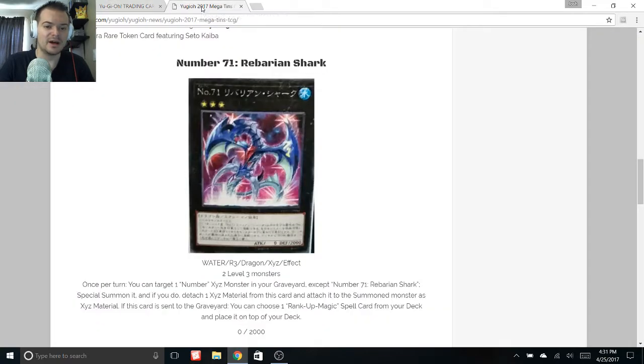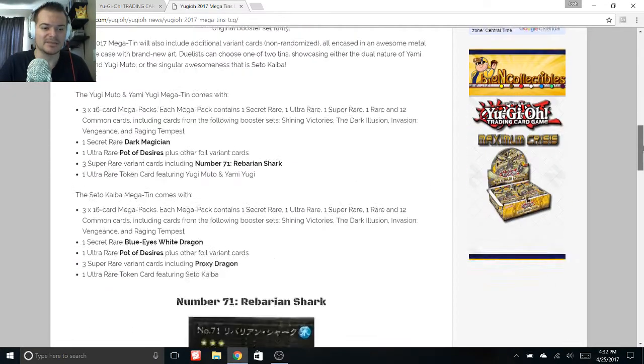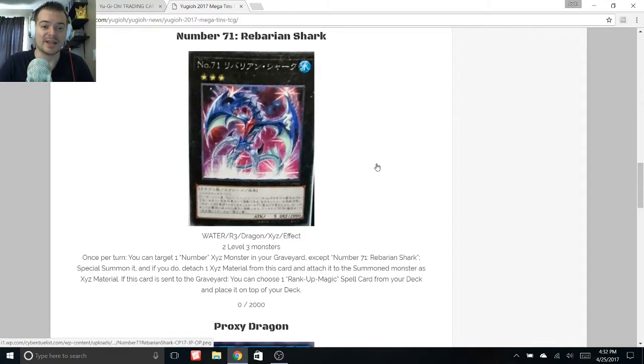I'm jumping over to Cyberknight's website — shout out to him for posting all this. He's got some great images and a look at the promos. Here's Number 71: it's a really cool looking rank 3 water type dragon monster, made with two level 3s, so it's generic. Once per turn you can target a Number monster in your graveyard except Number 71 and special summon it.